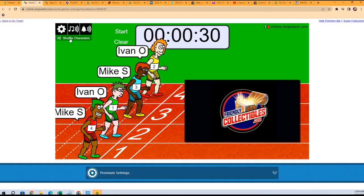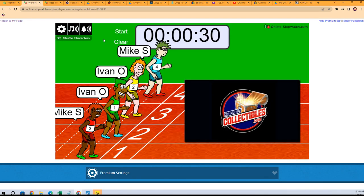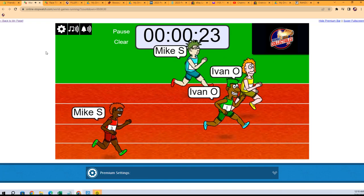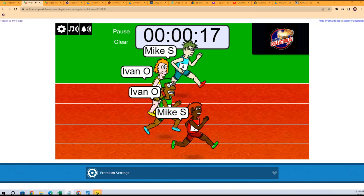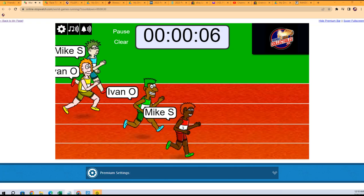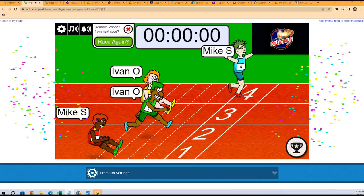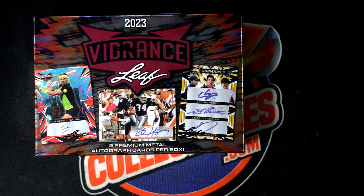We've got Leaf Vibrance right here. We're gonna shuffle seven times — one, two, three, four, five, six, and seven. Winner gets two spots in the break. So it's Ivan twins against Mike twins. Let's see who pops through. Mike's got a little lead... and here comes Mike in the light blue — wow! Congrats to you, Mike in the light blue, you got it man!